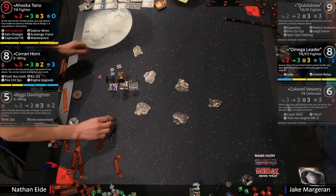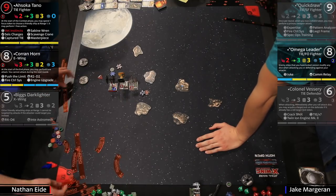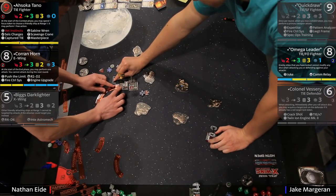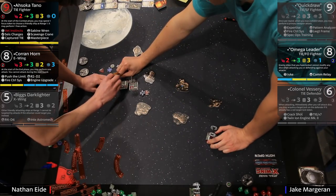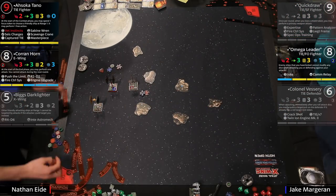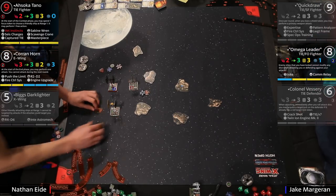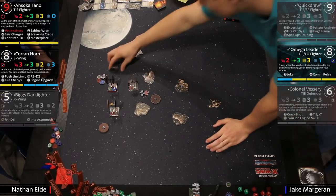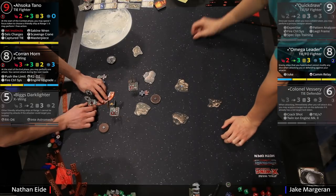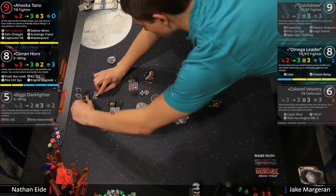Watch this magic happen — Corran knows what he's doing. He's just going to boost and turn it all around. We have to understand this is a timed match in the top four and Jake is behind, so Nathan could do this forever — if he can just continue to avoid, he wins the game. That would be worth doing. How crazy to have a ship on the board that you can't shoot. It's the opposite of Biggs — it's like having a ship you have to shoot.